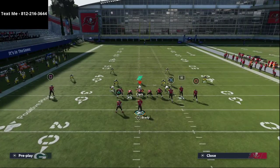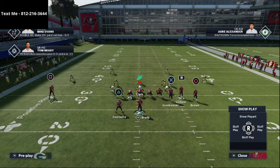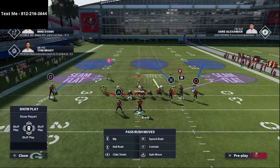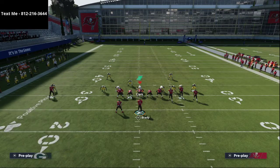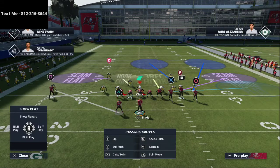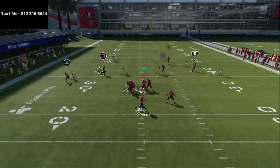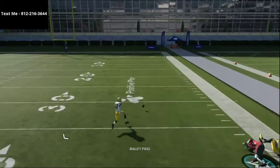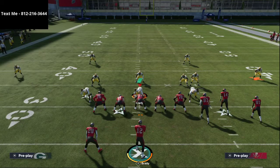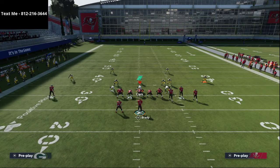Now I'm going to show you one other setup — a crossing route with some underneath route patterns. This is a very popular concept. When you see a crossing route, your job as the user is to fill that position right in that zone. Take a look at Chris Godwin — we're going to run the same route combination, and look at that corner just completely take that away. It does a great job of taking away one of the most popular concepts from the gun bunch in the entire game.